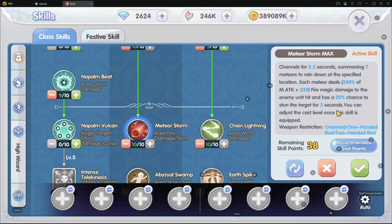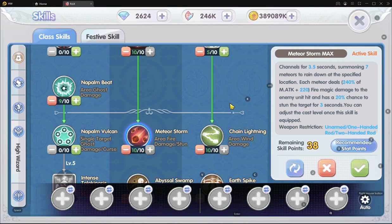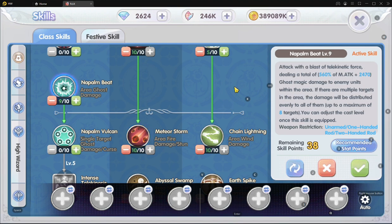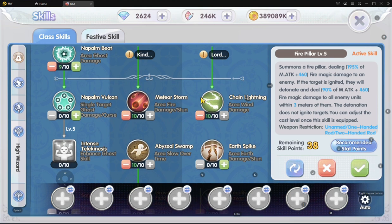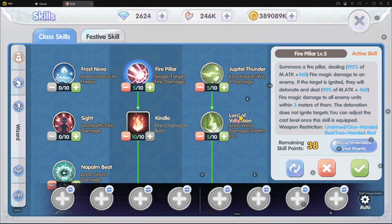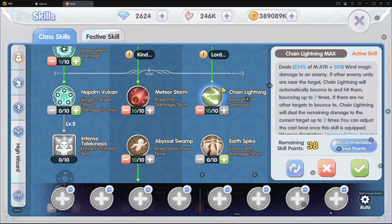Napalm Beat again — if in any case Meteor Storm isn't able to clear off the mobs, you have Napalm Beat to deal additional damage, and Fire Pillar to deal additional burst damage. Then we have the wind skill — Chain Lightning all the way down at Level 10. This skill can either perform a final kill on mobs or be used to lure mobs. Chain Lightning is a very versatile and high-damaging skill, so I have it at Level 10 so that I can lure mobs.